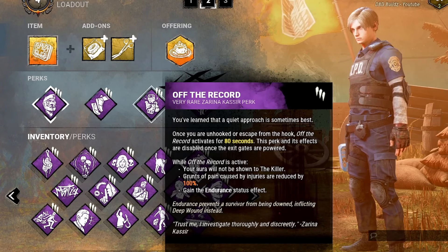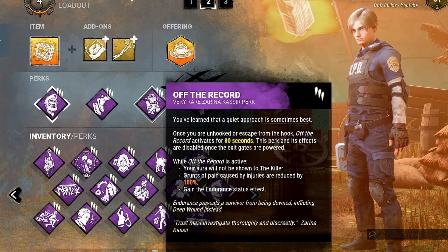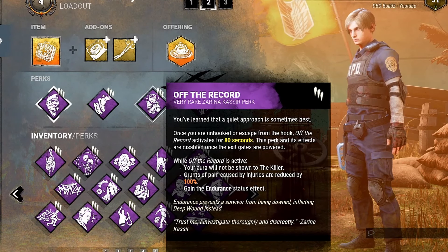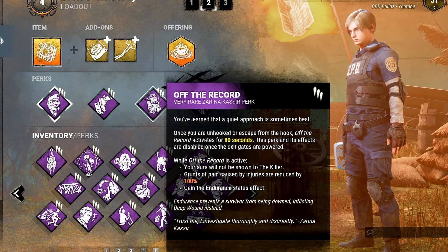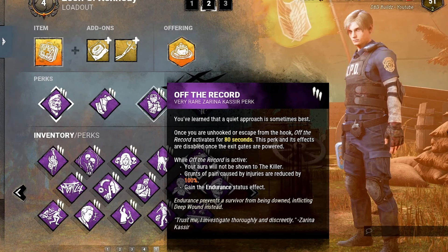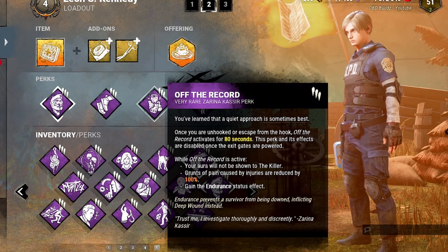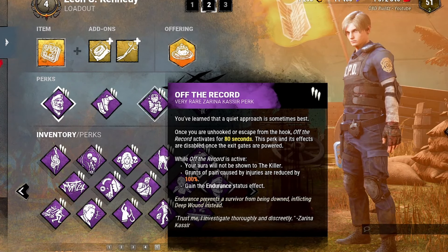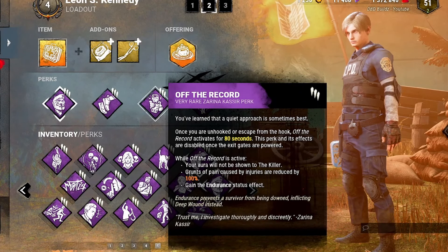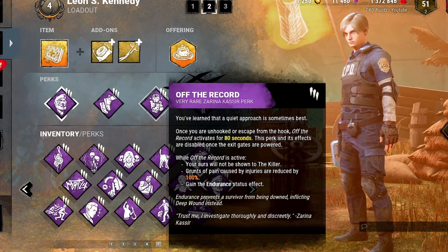Off the Record — the third perk — is probably one of the best perks since the new patch. This perk used to look unappealing, but since they reworked it, it's literally just great because there's no longer any Iron Will. Off the Record does a couple of things: once you get unhooked, you have 80 seconds — a considerable amount of time — during which your aura won't be shown to the killer. So any Barbecue and Chillies or aura-reading perks the killer has will not be able to find you, helping prevent tunneling. If the killer does find you, you have the Endurance status effect for those 80 seconds.